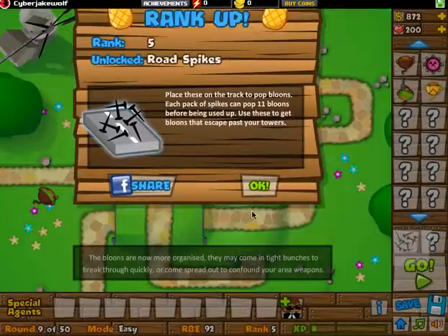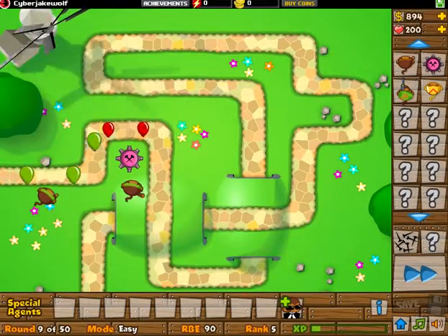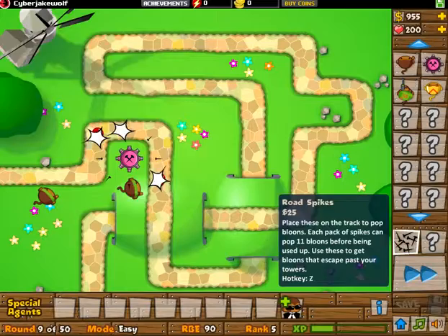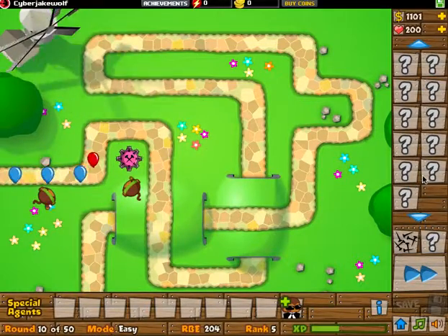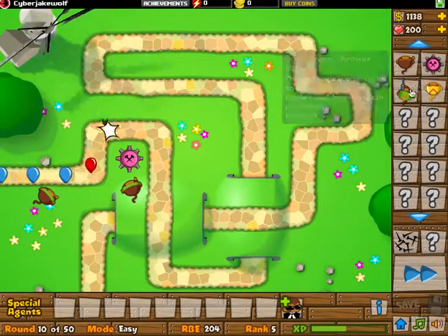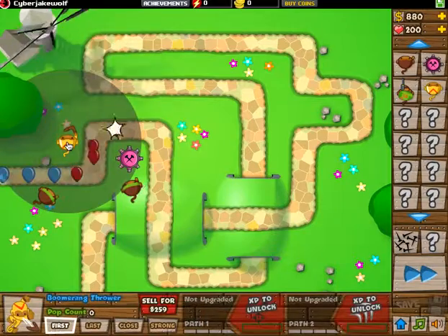Green bloons. You have to unlock road spikes - what? It's new. For me on the mobile version it's a lot different - you already have these unlocked, at least that's how it is for me. Wait, there's a hotkey for it? And the mobile version is better because you have a lot more towers. They all have a hotkey that I'm not going to use. I guess I'll get a boomerang because their upgrades are pretty cool.